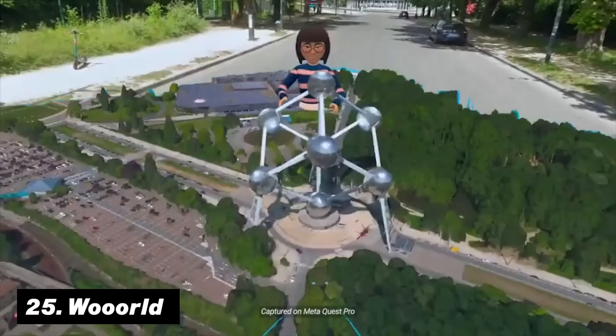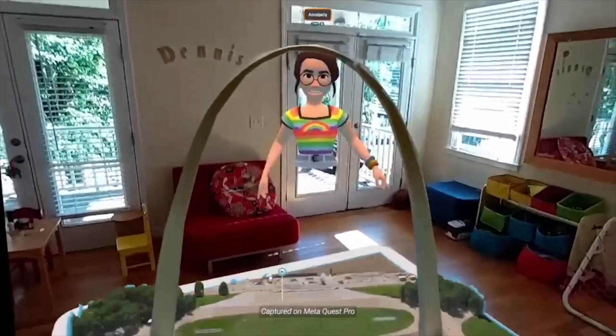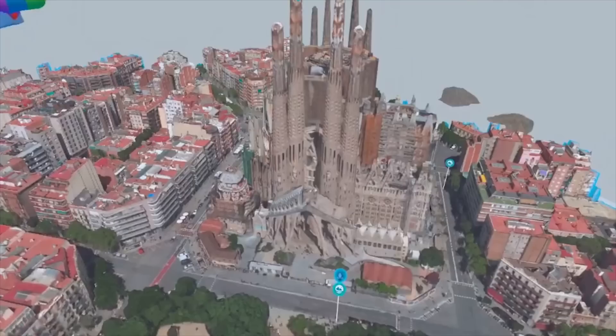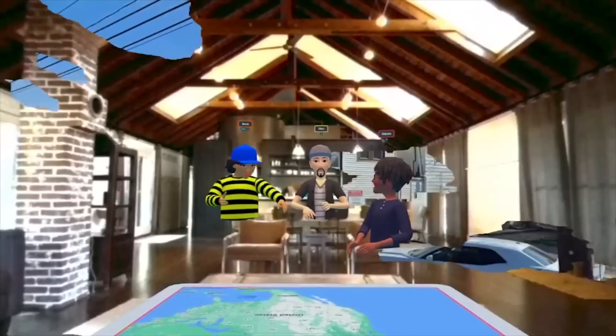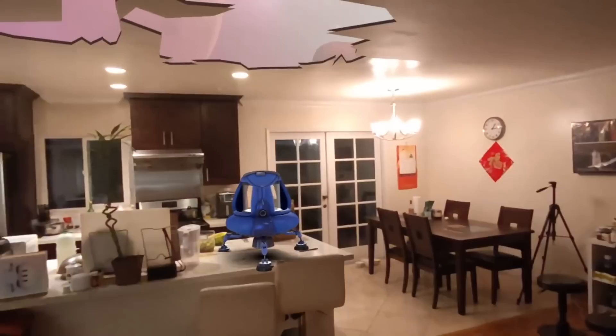Number 25 is World. This game is completely different than anything on this list because it lets you place 3D maps of the entire world right in front of you. With hundreds of cities to choose from, you can explore them as if you were really there in real life. While it won't give you the same feeling as going on vacation, it's a great option for those with limitations to visit certain places, or if you're planning to go somewhere and want a sneak peek to plan your destinations and sightseeing. Number 26 is First Encounters — a free app that comes pre-installed on your Quest 3, giving you your first impressions of how to use and interact with mixed reality before jumping into more complex titles.